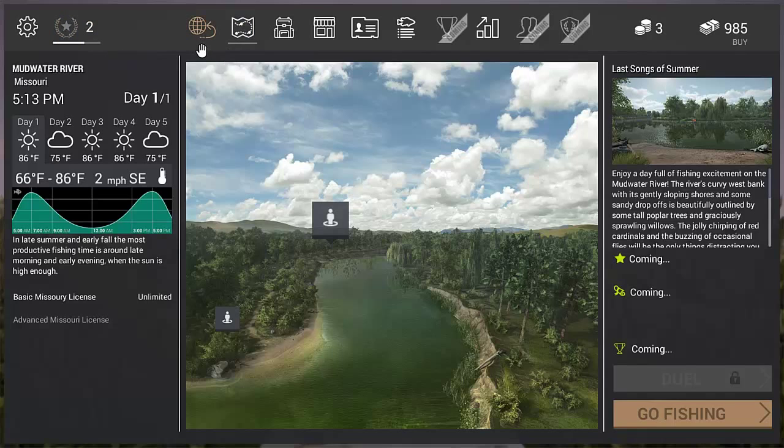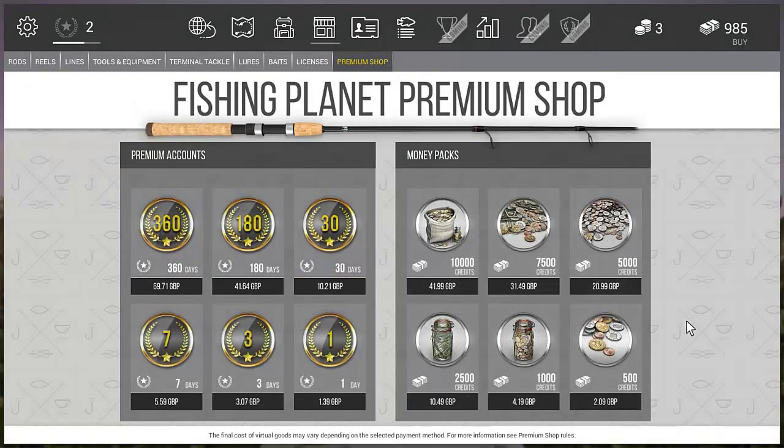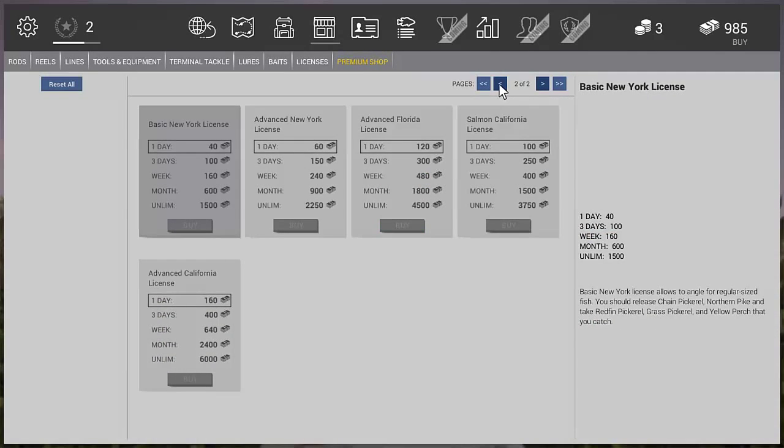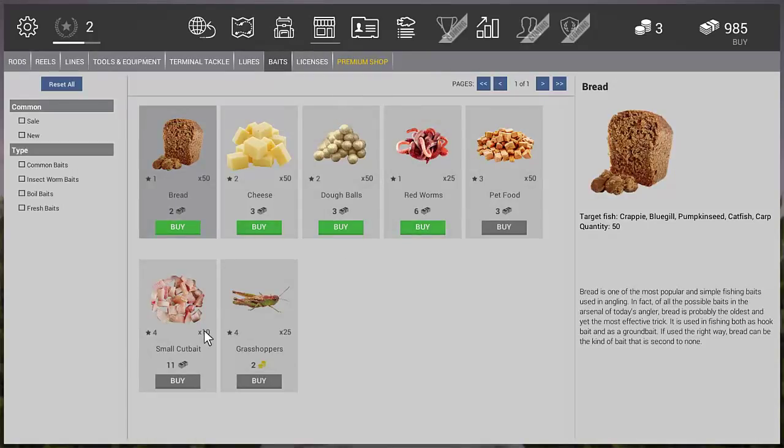So if we go to the shop, you've got your premium section, and here are your bundles. You've got your licenses — there are a few pages of stuff for each area. You can pay for a license for one day all the way up to unlimited, which is pretty cool. Then you've got your baits — tons of pages of all different baits.